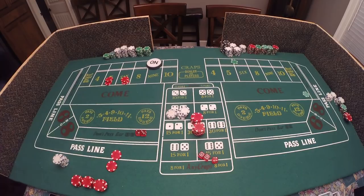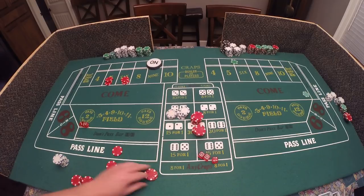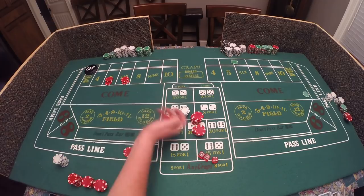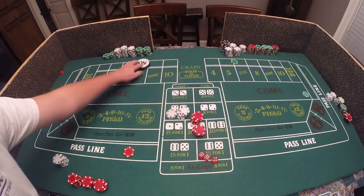Three craps means nothing to us — nine, winner winner! That's a front line winner. We get paid even money for our front line bet and three-to-two odds for our odds bet. We just won — the point's going to be off now, looking for a come-out roll.